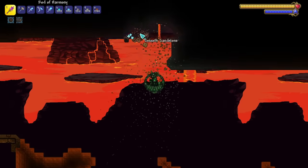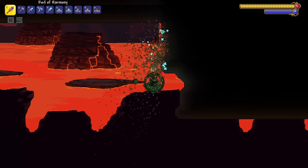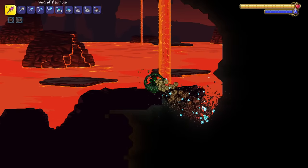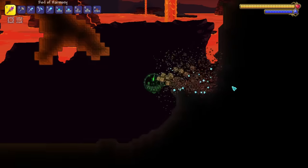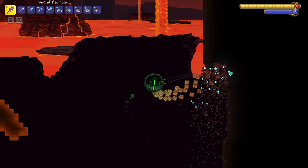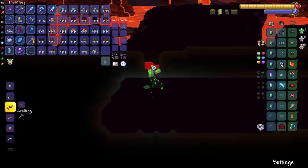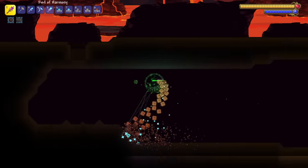To push back the black border, my go-to item is the drill containment unit. This thing is not only fast, but it's great for landscaping because it automatically slopes blocks as it shapes the terrain. While that's not necessarily helpful in this particular instance, it can really speed up the process of landscaping. Unfortunately for me, I love this mount a little too much and I got pretty overzealous with it, removing far more blocks than I needed to.